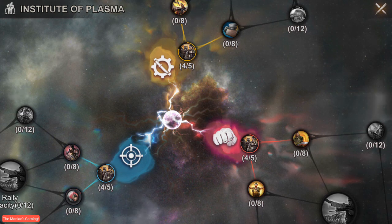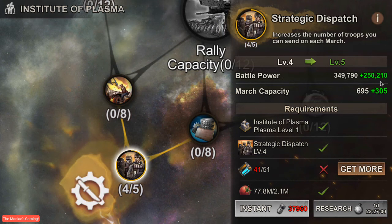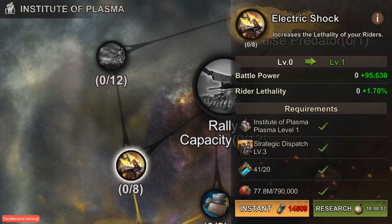This tier up here increases your max power to 600,000 and the max troop capacity is 1,000. This is definitely something you're going to want to do quickly. From here it splits into two different lanes: the first is Electric Shock for your riders, which increases their lethality. This is going to be very helpful if you are an attacking player versus a defensive player. Let's take a look at it.